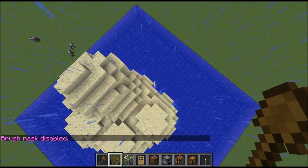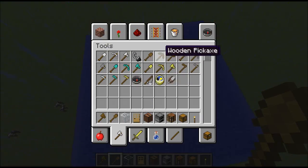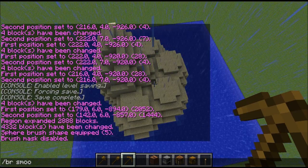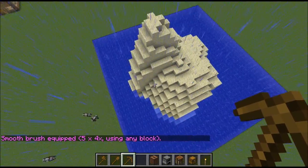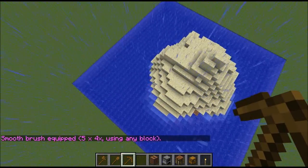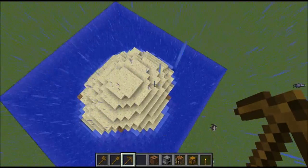Anyways, once you've started building the actual sand mounds, you're then going to want to get another tool of choice. Name it BR Smooth, and then five. Start smoothing out the island so that it decreases below the surface on all sides. Then smooth out the tip of the island.